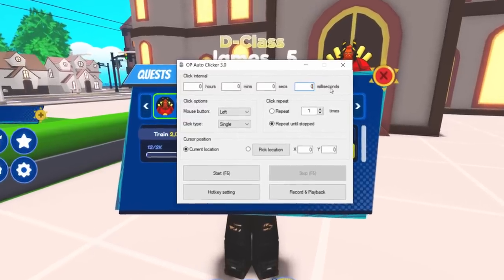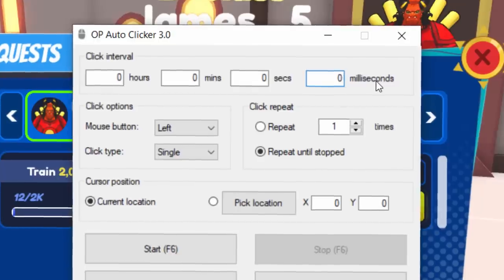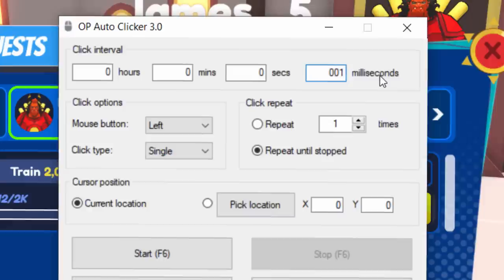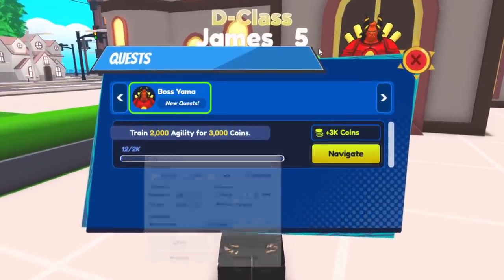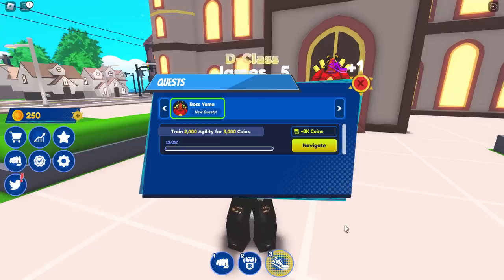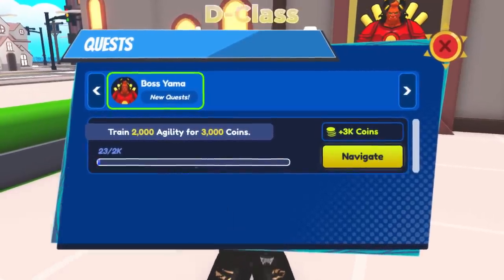I'm going to change the interval to 0.01 milliseconds. Start is F6, so if we minimize this and click on our ability then press F6, as you can see it's going to do it for us. This is going to take a long time even with an auto clicker, and I don't want to wear out my mouse. So I'll be back once this is done.